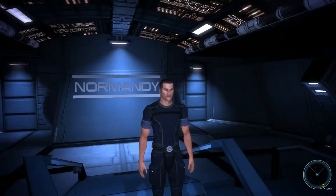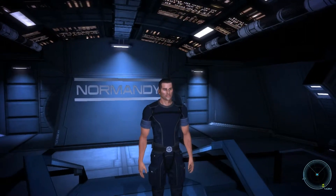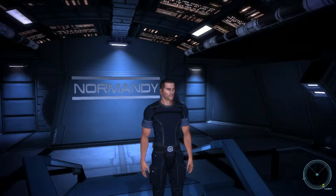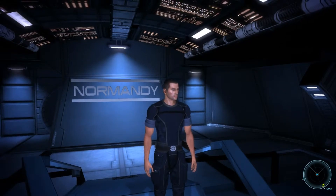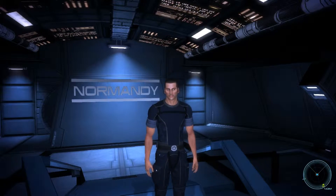Hello and welcome back everyone. We're here with even more Mass Effect. Where we last left off, we were doing a companion mission with Rex, helping him retrieve his ancestor's armour, which had been taken by a Turian who made his money by basically selling Krogan artefacts.